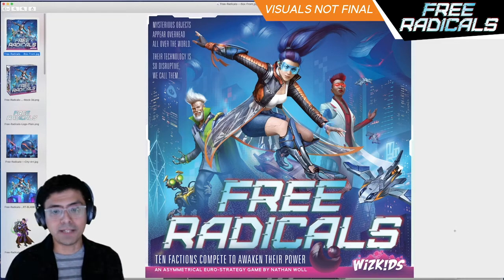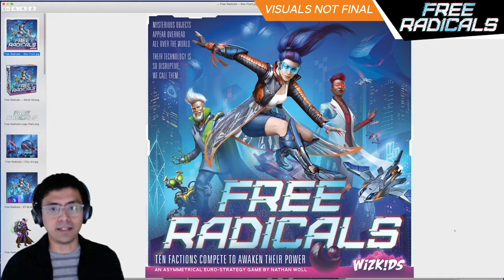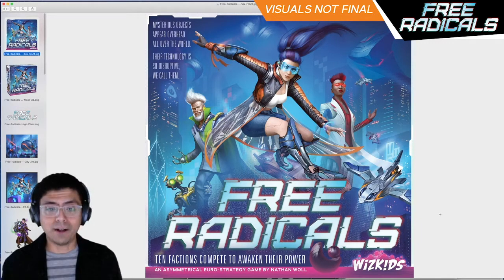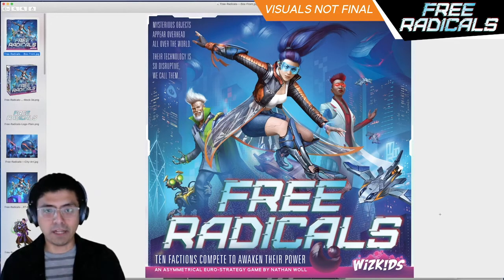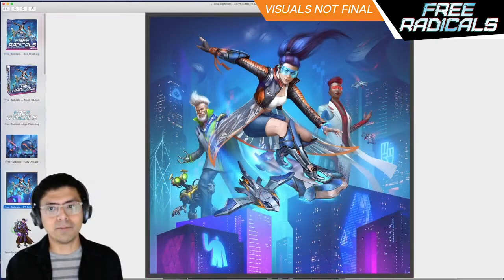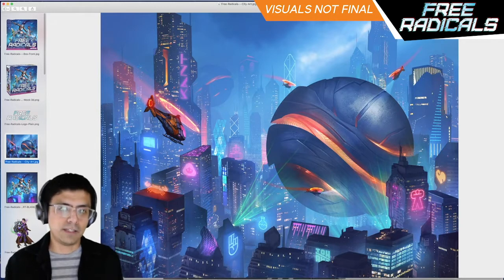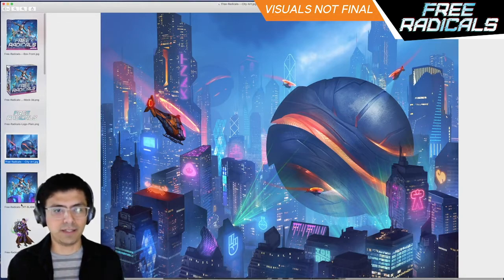In the game, 10 factions each try in their own personal ways to unlock the mysteries of these Free Radicals and gain the technology and power that they have at their disposal. It's all asymmetrical individual mini-games that each player is playing on their own that intersect with a central game board. In this setting, we don't go that far to explain what the Free Radicals are — they're definitely just an impetus to trigger a very rapid technological revolution.